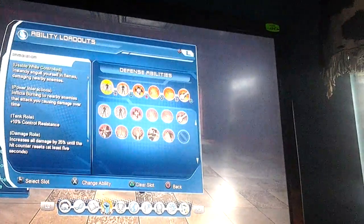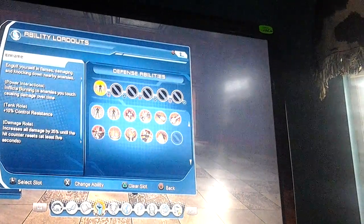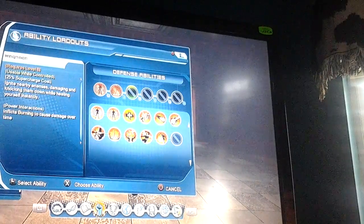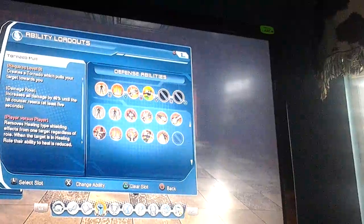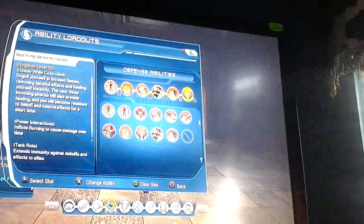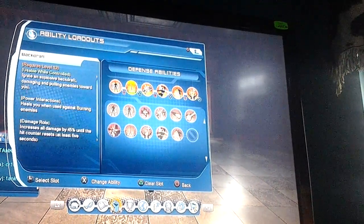Now let's go with the Loadout. For your Loadout as a Tank role, you want Inflame, Backdraft, Burnout, Tornado Pole, Phase Dodge, and Burning Termination. Those are the ones that you want to have as a Tank for your T5s.